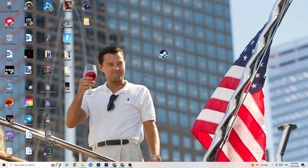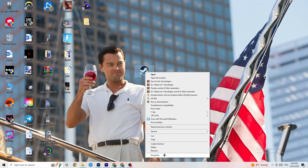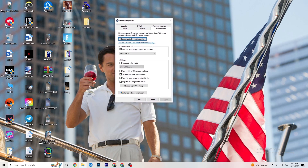If that doesn't work, take the launcher shortcut again, right-click it, go down to the very bottom where it says Properties, and left-click it so the tab pops up. Navigate to the Compatibility tab and click on it. Now I want you to simply copy my settings — let's quickly run through it. First, go to Compatibility Mode.